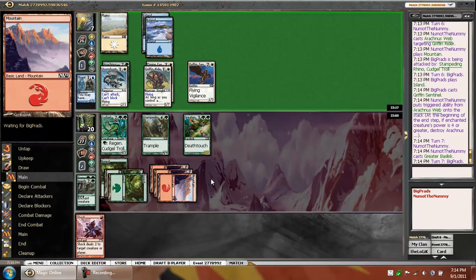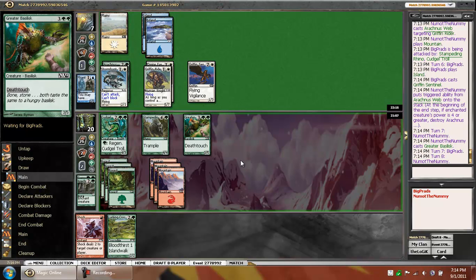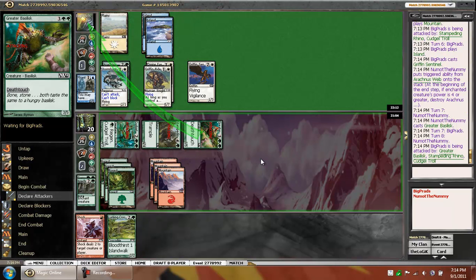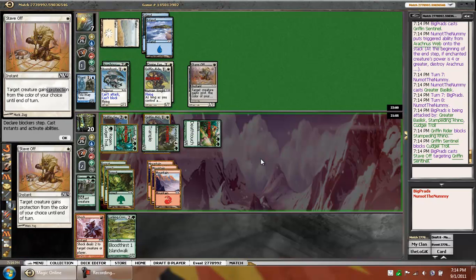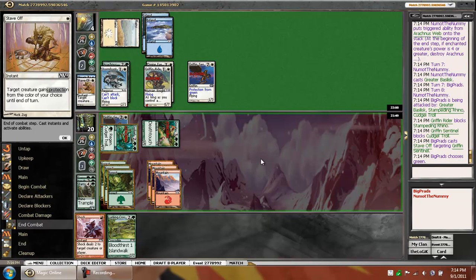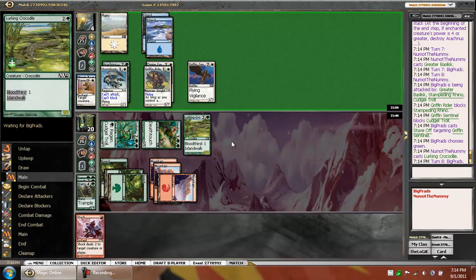I probably should have attacked in with both — that would have made him block and he would have lost a Gryphon Rider as a result because the Gryphon would have died. Oh well, this works. Stave Off for green — okay, so he takes three and we lose our Stampeding. But we do get a 3/3 Islandwalker. I think he's just dead here — win on the back of screw.